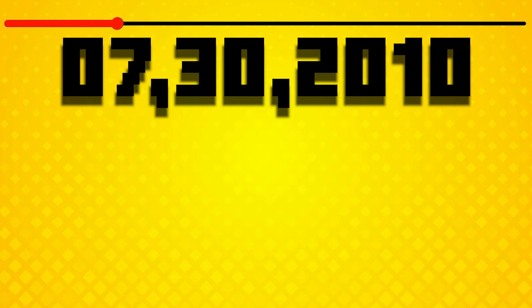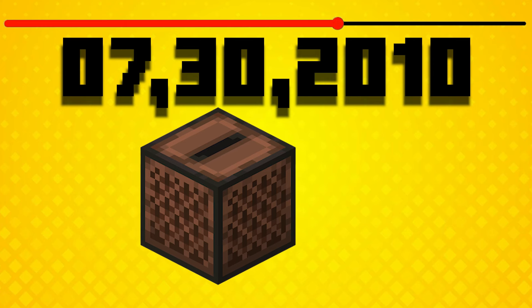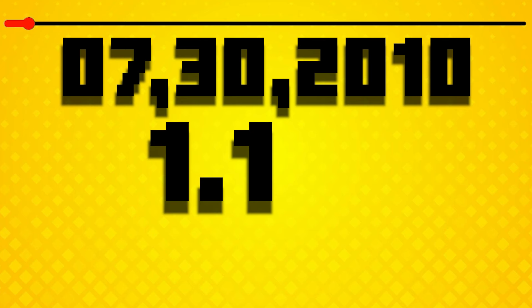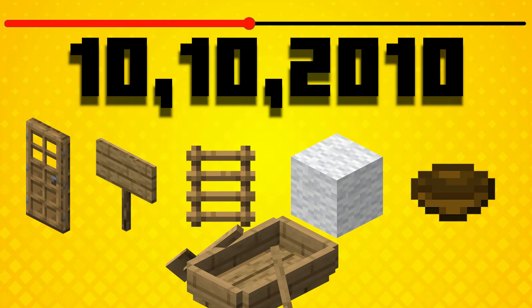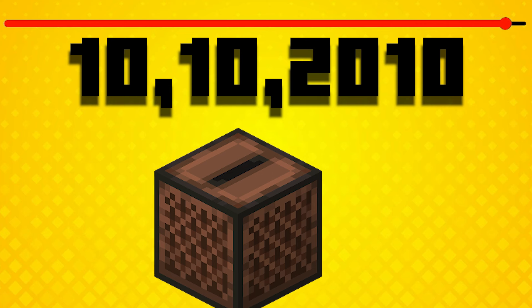In 1.0.14 on July 30th 2010 they added jukeboxes — they can smelt one block, and I guess that's a really easy way to waste your diamonds. Then in 1.1.1 on September 10th 2010, doors, signs, ladders, walls, bowls, and boats would all be usable as fuel. The strange thing is we could smelt jukeboxes before any of these items.